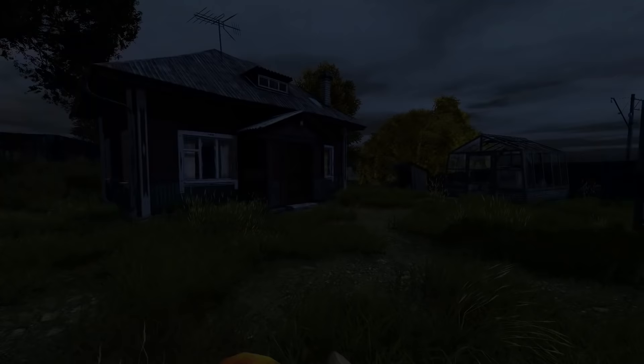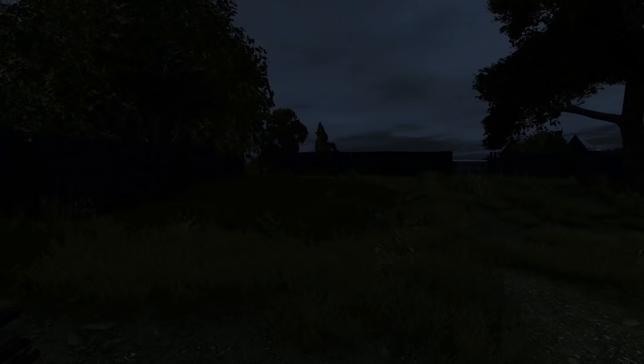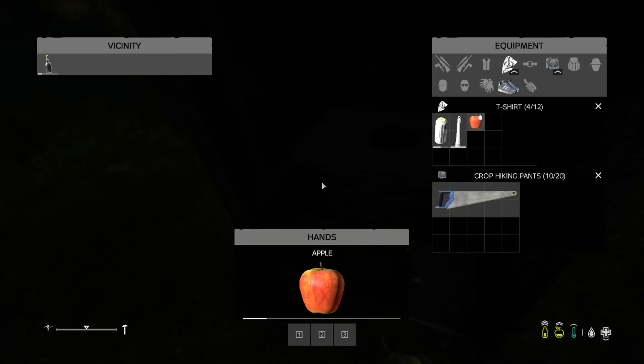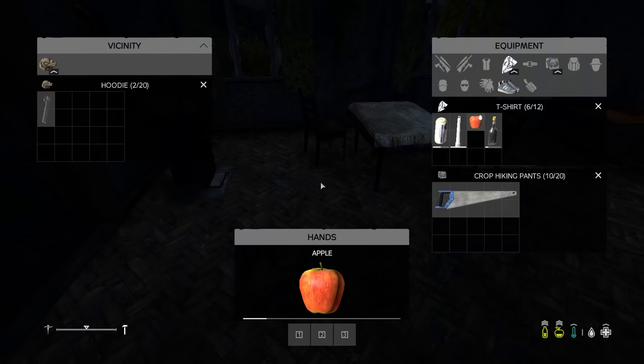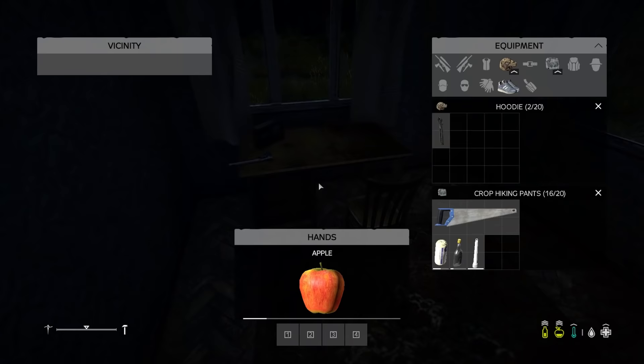We're on a Chernarus official U.S. server. We spawned in Berezino — if you're a brand new player, you might not know that straight away, but I do because I've been around the block a couple times. Our first priority is to find a way to start getting food. I mean, you saw me loot up a boat and I was looking for some fishing supplies, but we ended up getting a soda, which is not so bad — that'll keep us going.